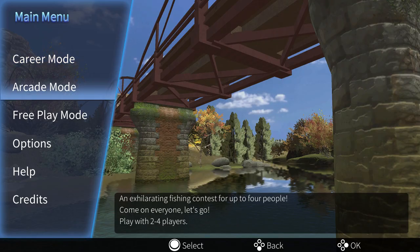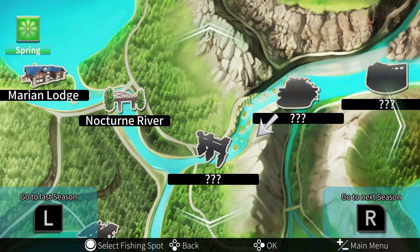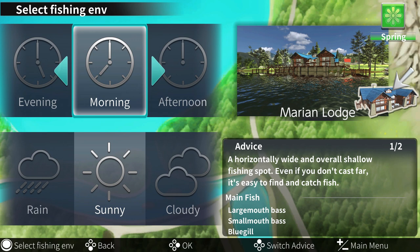Let's go to free play mode. There are at least two locations unlocked. We can go in here and kind of mess around and see how you actually play this before we get into the actual campaign. We need to figure out how to play this game, and I don't see a tutorial so I guess we're kind of on our own. We are going after largemouth bass, smallmouth bass, and bluegill.